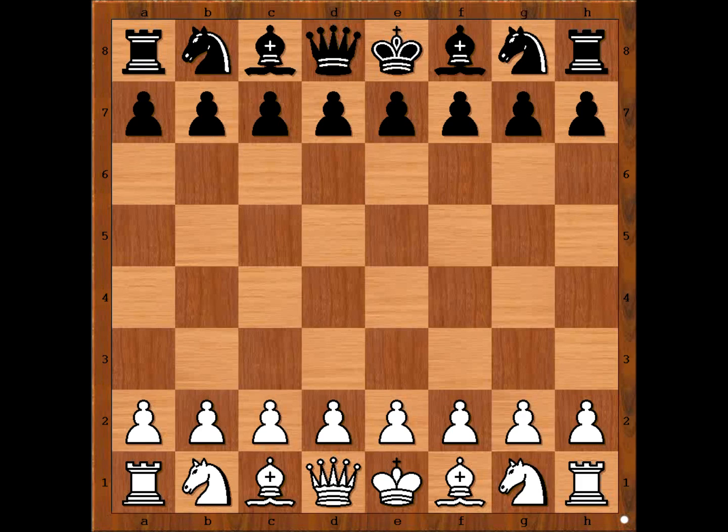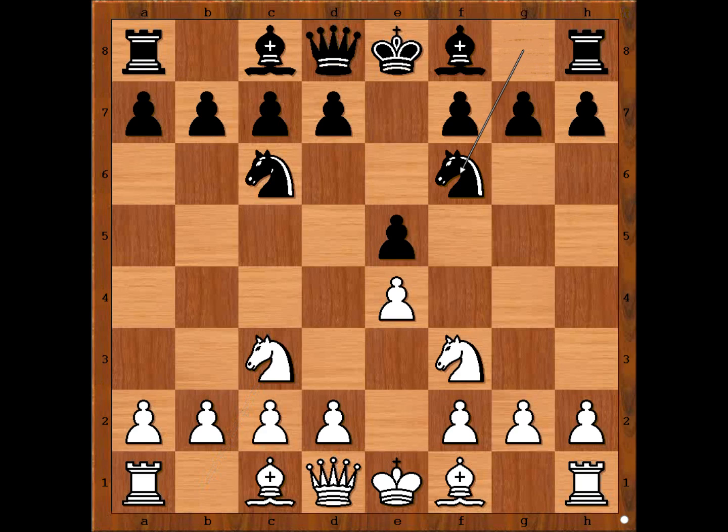Detlev had white pieces and he started with e4. Marcus played e5. Knight to f3, knight to c6, knight to c3, knight to f6, and white to move. Perhaps bishop to c4 comes to mind — do you agree? Detlev played knight takes on e5: the Halloween gambit. What else but to take? Knight takes on e5. d4 attacking the knight, knight to c6. Knight to g6 is a popular alternative move. Knight to c6, and now e5.